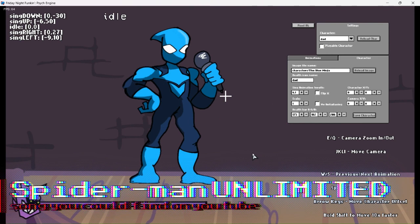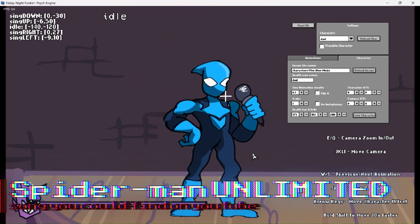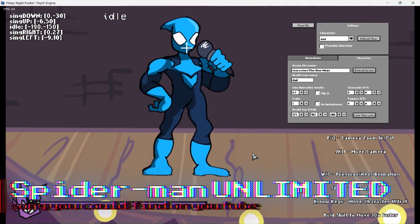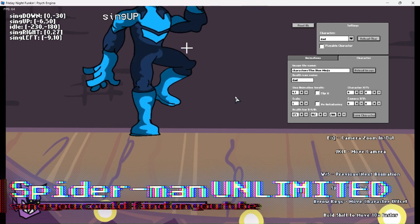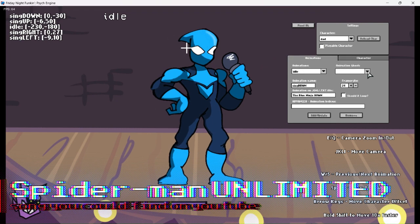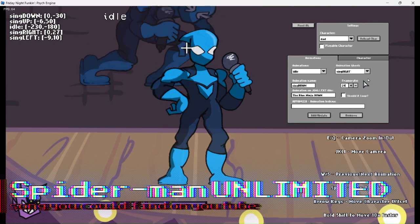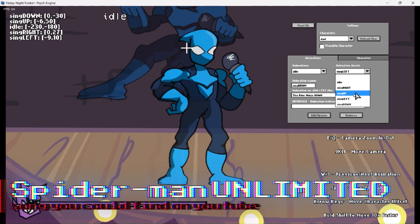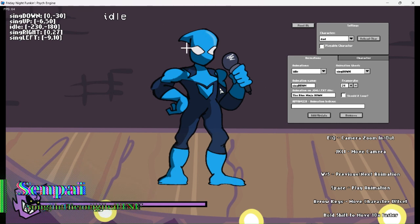Just use the arrow keys. Now we can change the character's position to anywhere you want. When you change the poses it's not going to follow it, so go back into animations and set the animation ghost to idle. It's acting kind of weird with mine — it might not do the exact same thing for you.